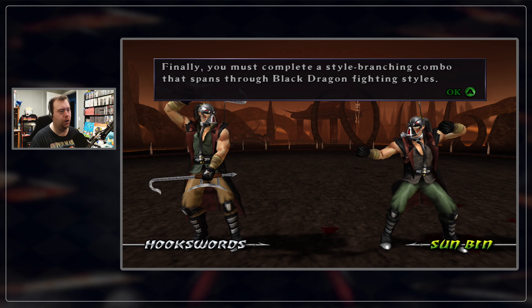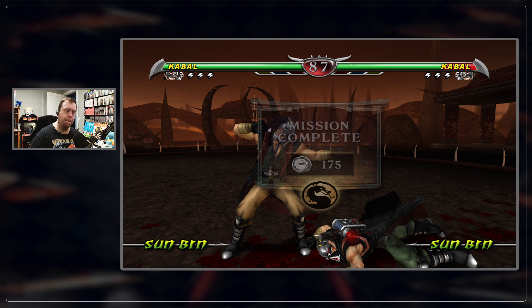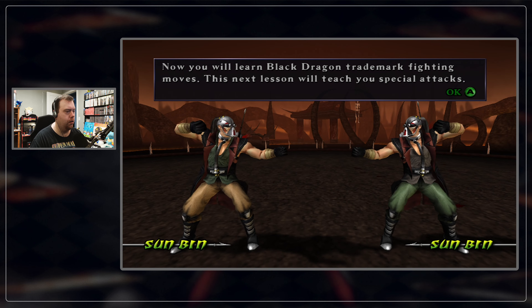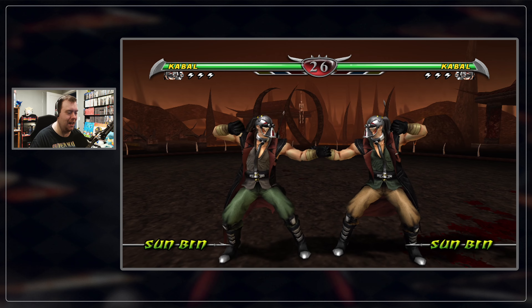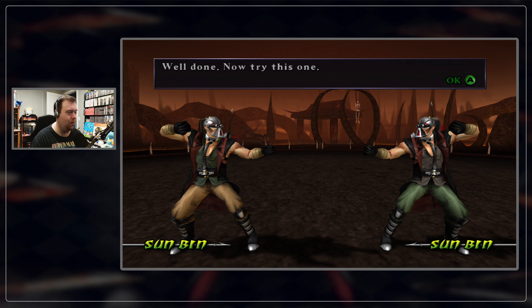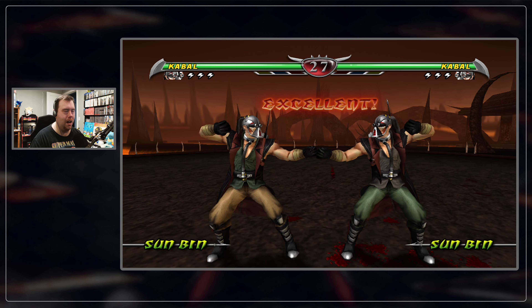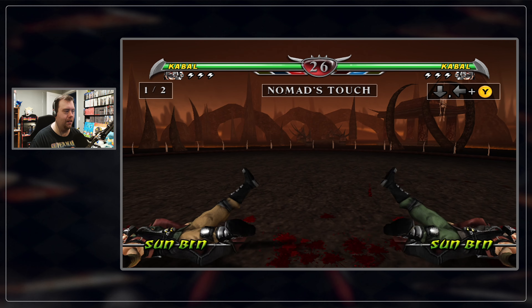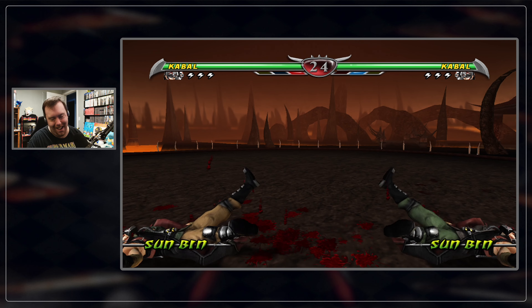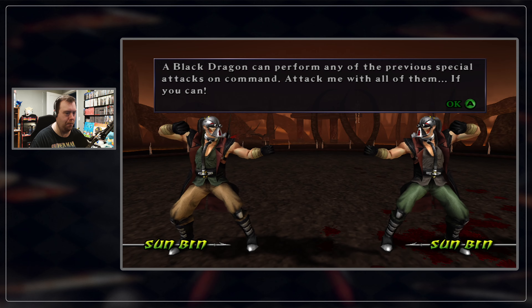Finally, you must complete a style branching combo that spans through the Black Dragon fighting styles. Learn basic Black Dragon trademark fighting moves. Special attacks — the classic. That's pretty cool, looks pretty alright in this game. In MK3 Ultimate, if I'm remembering correctly, you could also do that in the air or some shit like that — it was just wild. Nomad's Touch. If you want the fight to get back close again, just do that one. 'A Black Dragon can perform any of the previous special attacks on command. Attack me with all of them.' That is so ghetto.